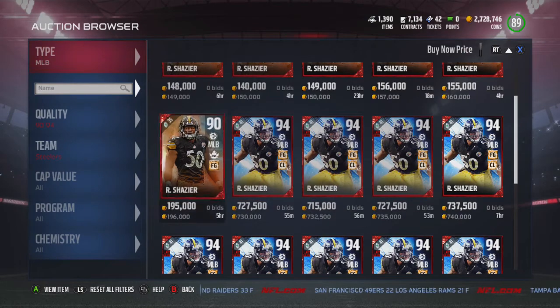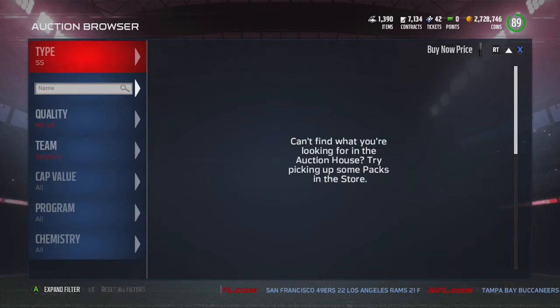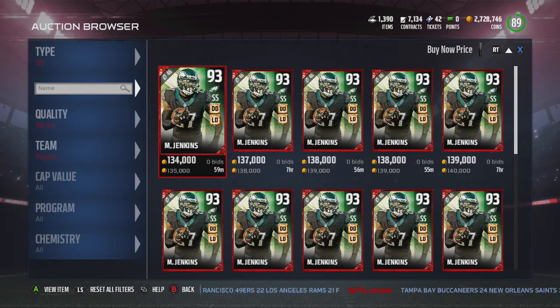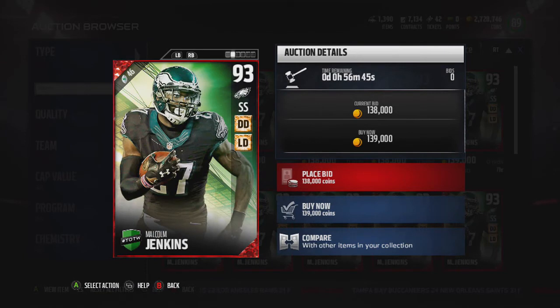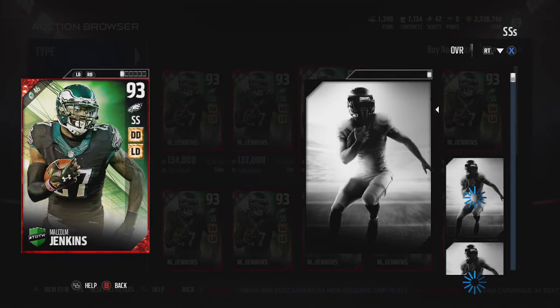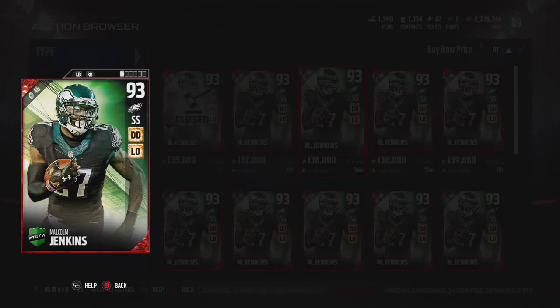Malcolm Jenkins — I remember this guy had two picks. When I watched that game I thought he was gonna get a Team of the Week hero just because he got two picks. Malcolm Jenkins — you know how he is: a coverage safety, really good play recognition and zone, kind of low in hit power. But 82 hit power is better than Earl Thomas. He's a strong safety, so if you want a coverage strong safety, I could see why you'd get this guy.